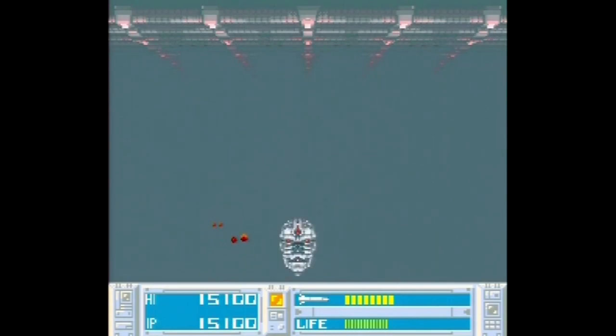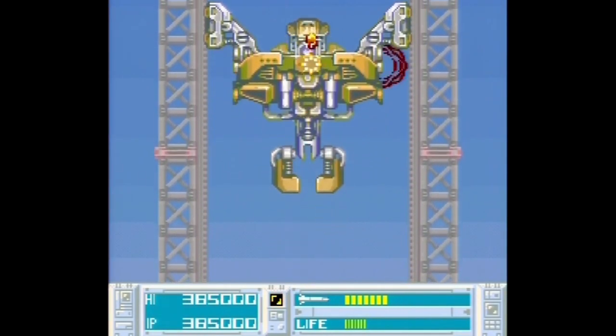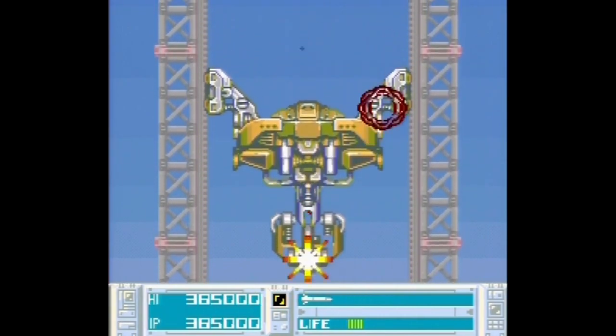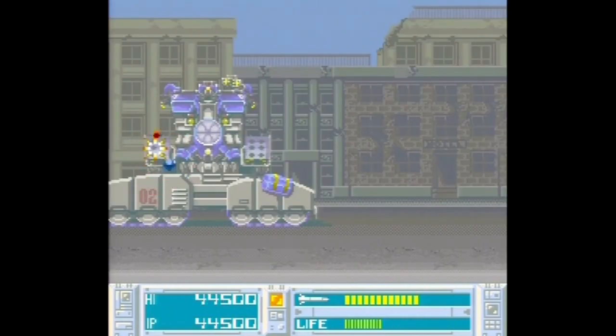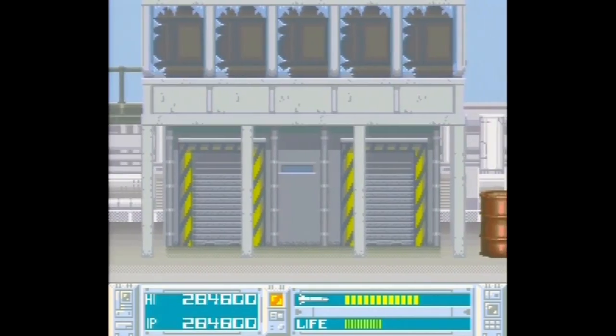I should mention quickly that this is another game where you can only use the Super Scope — no controller or mouse support here. There are two default weapons: one is a machine gun that comes with unlimited ammo, usually reserved for protecting yourself from projectiles. The other is a missile launcher, but you have a limited amount of those, so you have to save them for bigger enemies or boss fights.